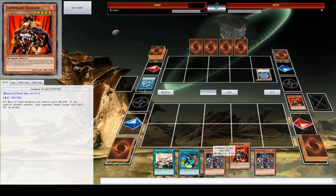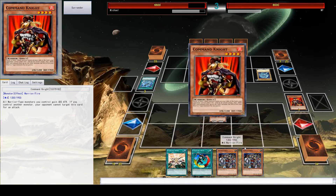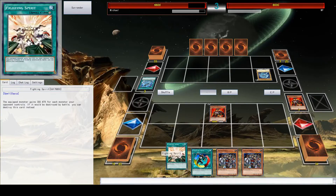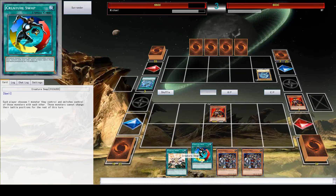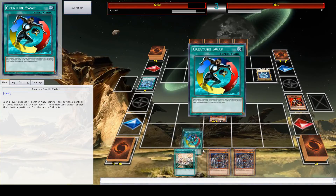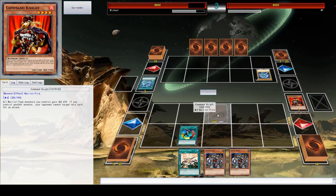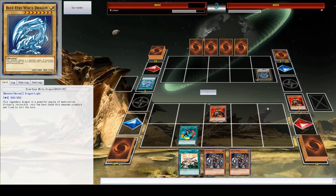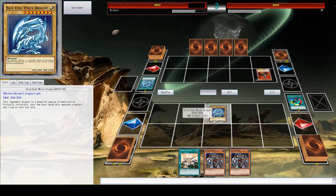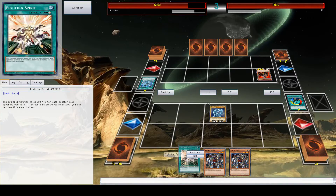Here's an interesting little thing. You can only summon one monster a turn — I can't summon these. But you can use as many spell cards as you want. So I'm going to use the spell card Creature Swap: each player chooses one monster they control and switches control of those monsters with each other. You might notice he only has one monster he can choose. So I put down Creature Swap, I choose this monster, and he's got to choose the Blue Eyes. So now his card that was better than mine is now mine — which is perfect.